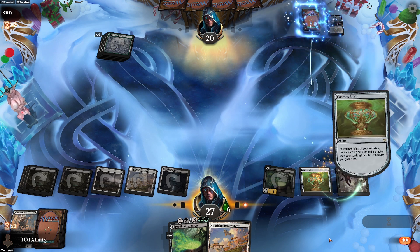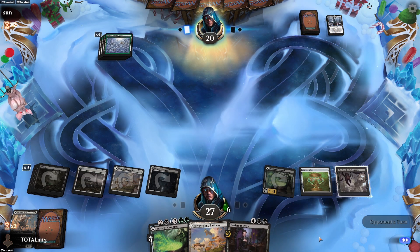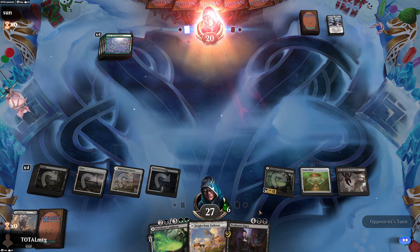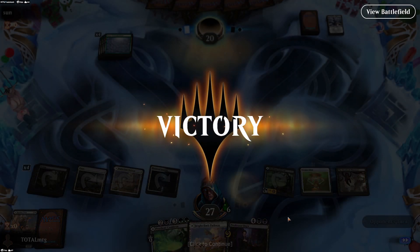We'll mill a card because we might as well - we're on 27 life. Typically we play death touch and opponent just quits. Wow, we had bad plays and still got the win - oh I love it when that happens.